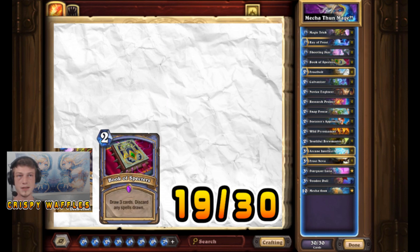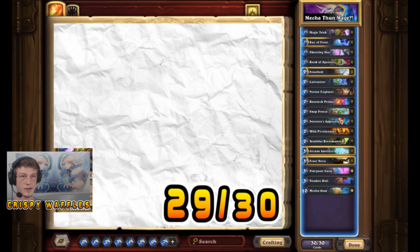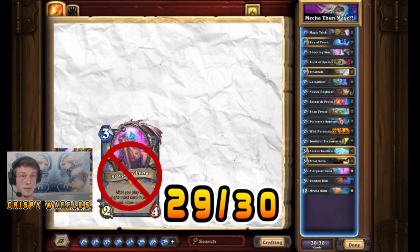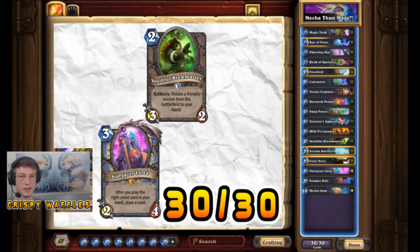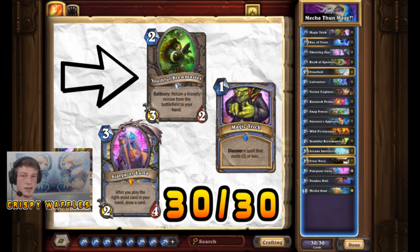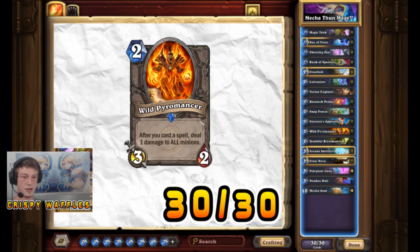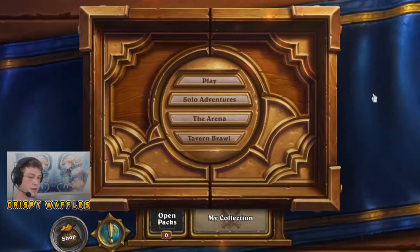With the Book of Spectres, it is possible to mill the Arcane Intellect, the other book, or the Research Project. Let's say it's a 10 turn game — that's already like 28 or 29 cards out of your deck without the Luna. If you mill a few of your Intellects or your other book, you just use the Luna to draw five cards and that's your whole deck right there. Brewmaster and Magic Trick are also great cards to combo with the Luna to draw those extra cards because they'll put cards on the rightmost side of your hand. Wild Pyromancer helps you kill anything left in your deck if your opponent wises up and stops you from pulling off the Mechathun combo.